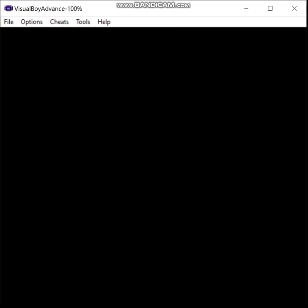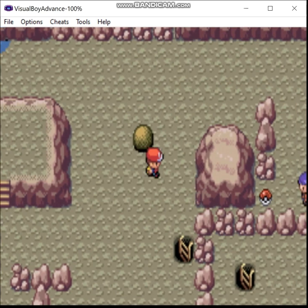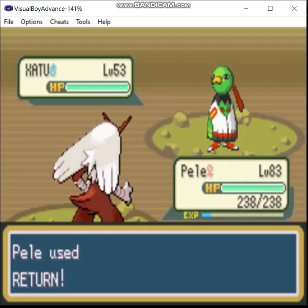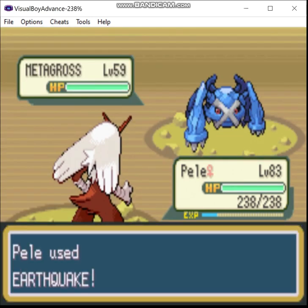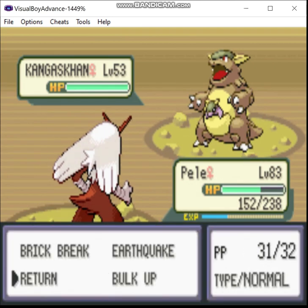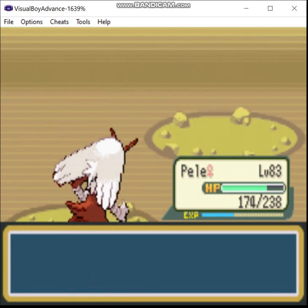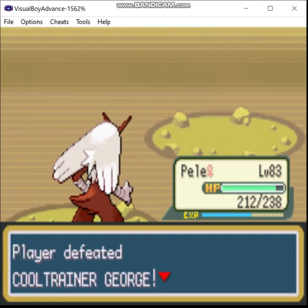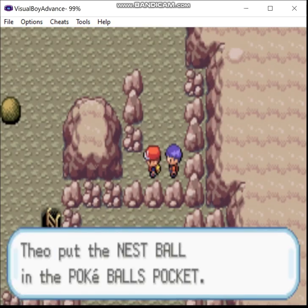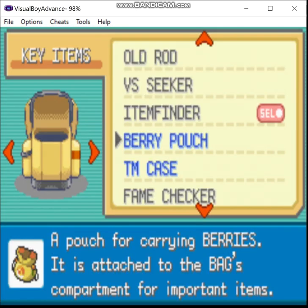Now we go up the ladder. First I'm going to take on this guy over here. What's he guarding? Fuck off, Armaldo. I am a prodigy — not a child, just a prodigy. Nest Ball.